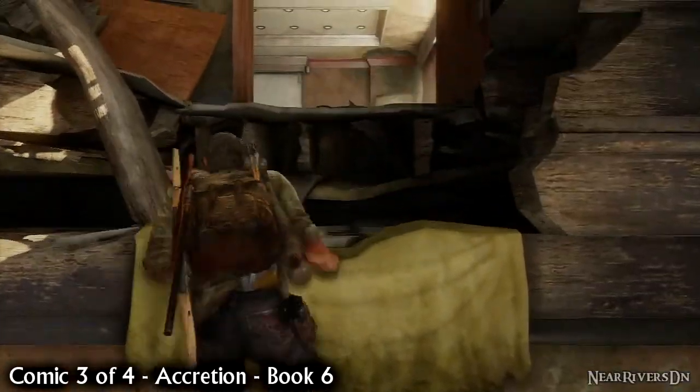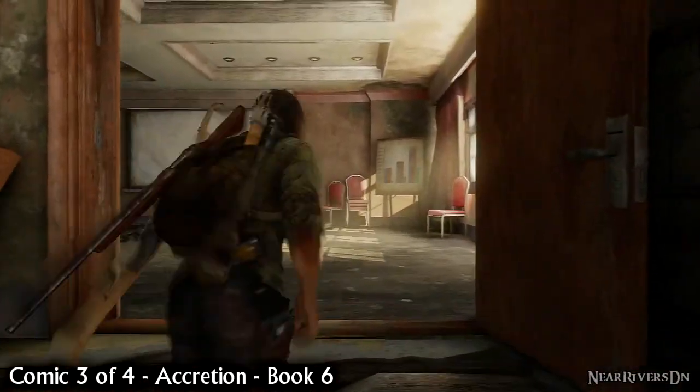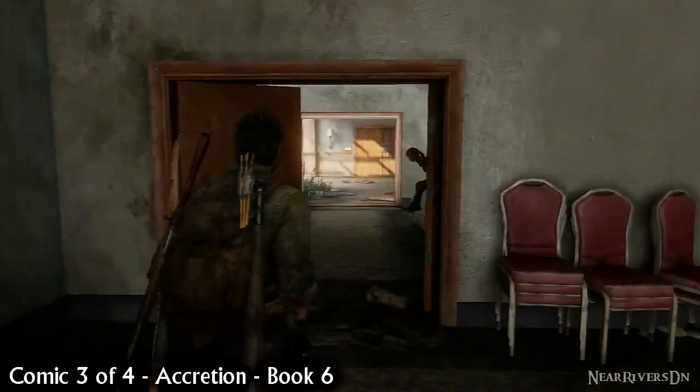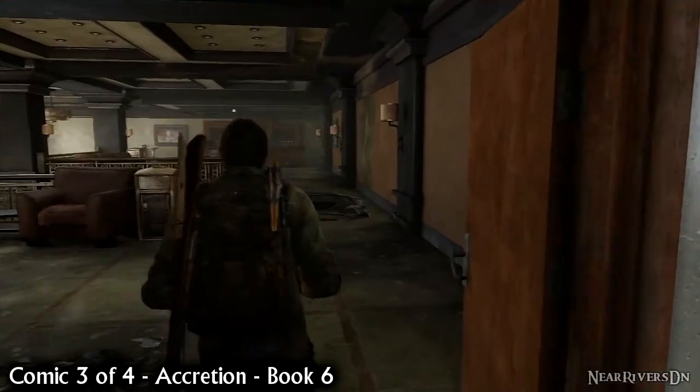Reunite with Ellie and make grumpy Joel climb the ladder. Turn left and then left again to make a detour back over the restaurant. Traverse the gap in the floor to the bar where you'll also find a comic.